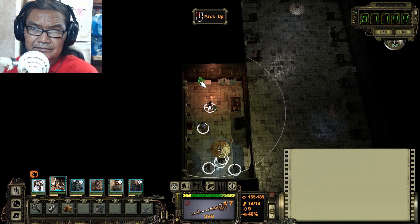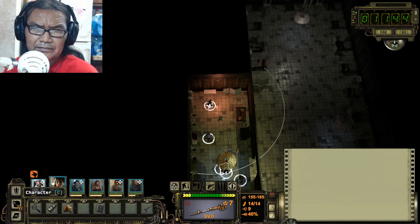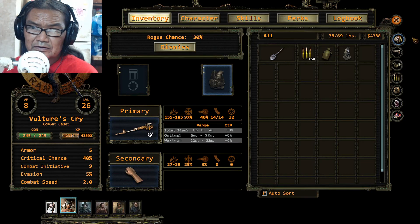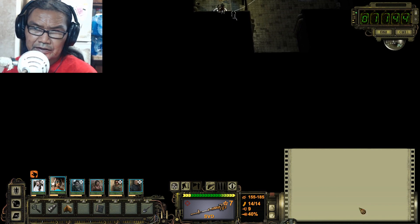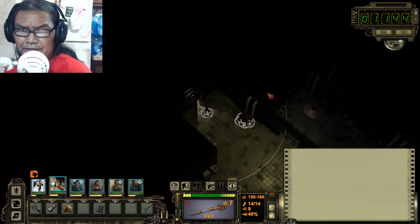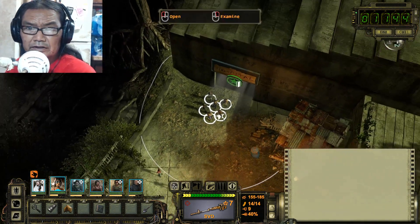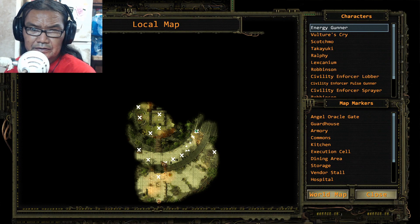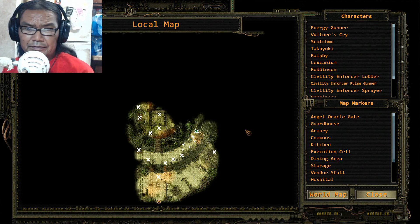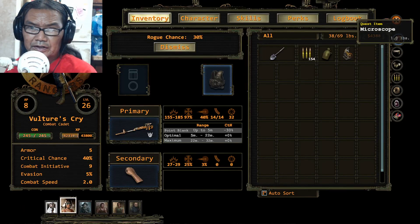Grab that - it's right here, used to examine microscopic organisms. So we are right here, let me show you on the map. See the hospital? You come here, help a couple people, do some stuff here too for side quests. But anyway, you go here, get inside and go to the hospital right here. Okay, hospital right there - you start here, get right there. So we got the microscope.